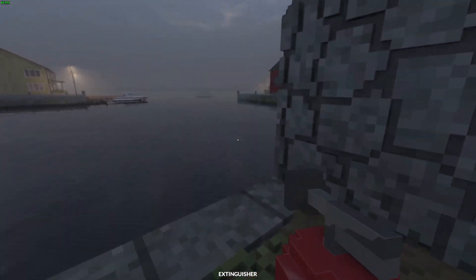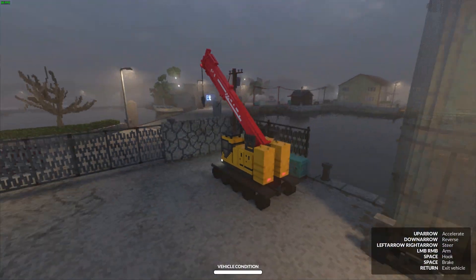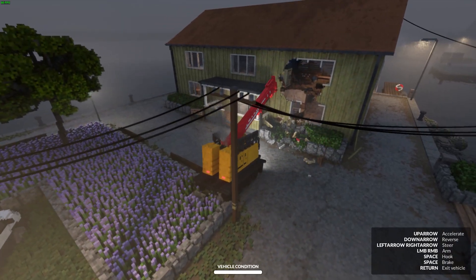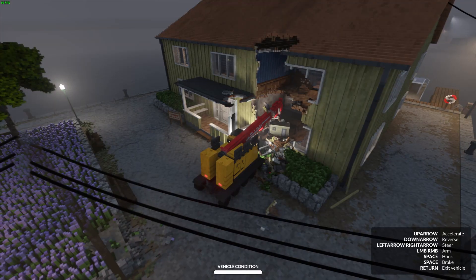Drive the crane over to where the objective safe is. There is an optional objective but you don't need to do it for the achievement. Once you arrive at the house containing the safe, go ahead and break through the wall with the arm of the crane. It could be a little fiddly as you may grab some random pieces of debris instead of the safe.